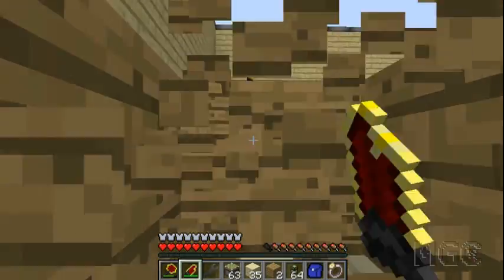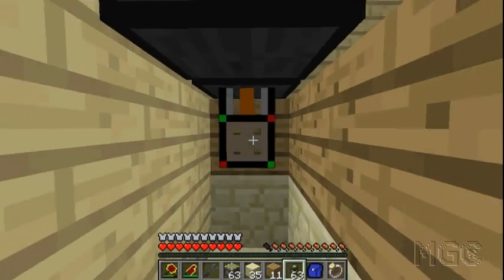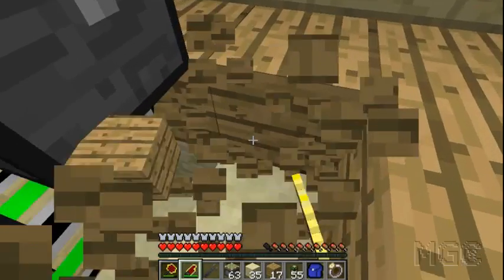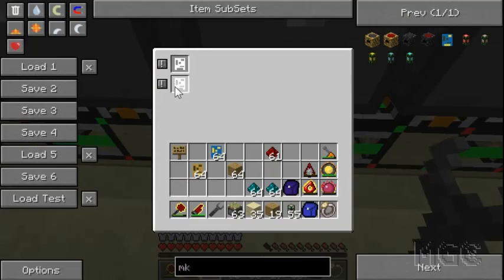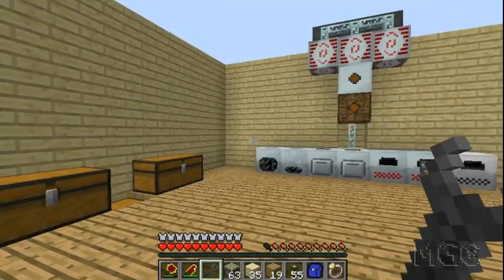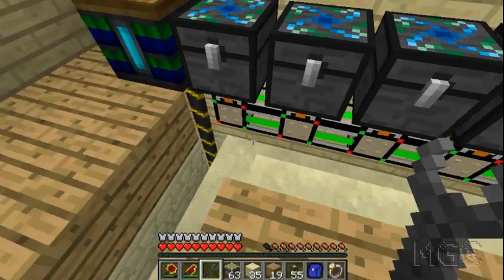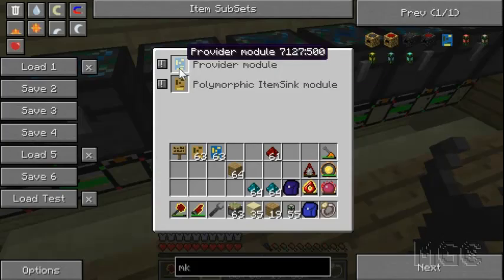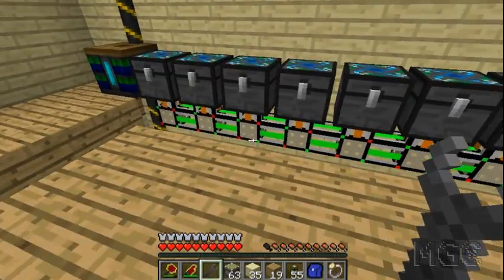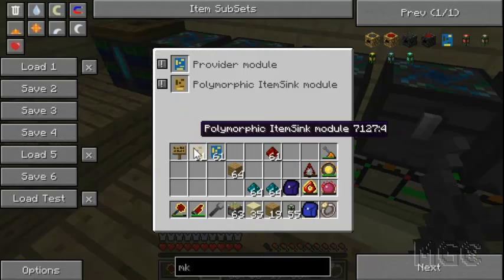Next I'm going to hook up the chassis mark 2 pipes to my chests. I've got a pathway dug out underneath leading to under the chests. I put a bunch of mark 2s underneath — you can see them all turn green. Right-clicking shows they have two slots. You put in one provider and one polymorphic. The provider is not strictly necessary for just sorting, but if you want your crafting system to use items from these chests, you need it.